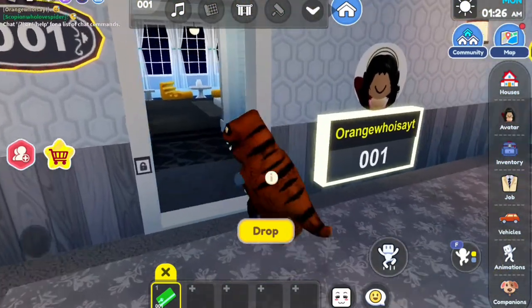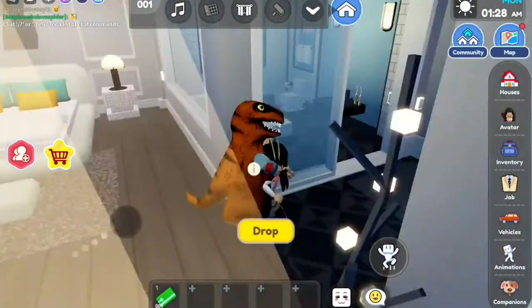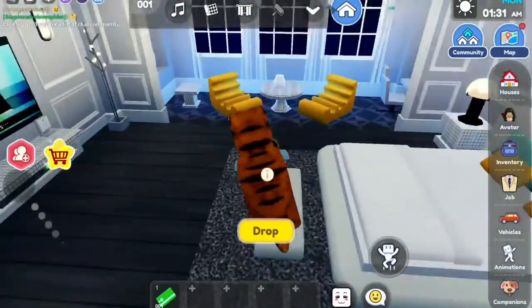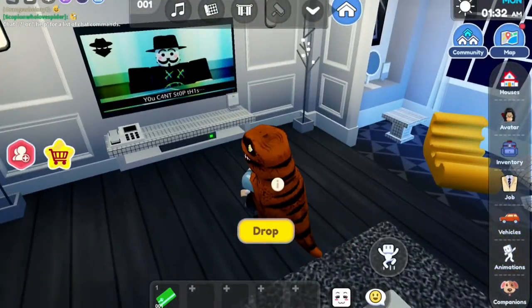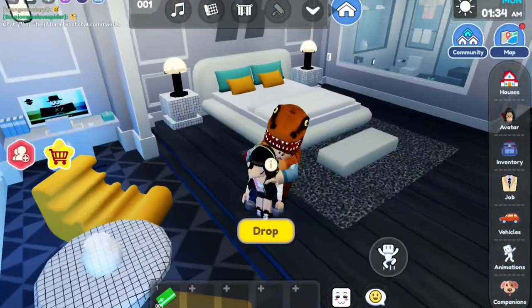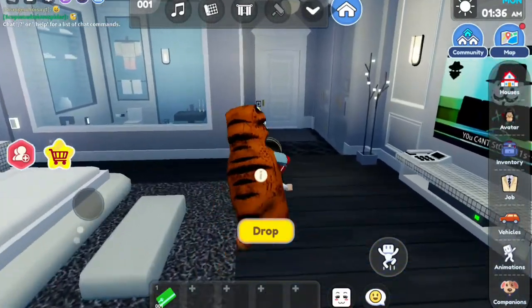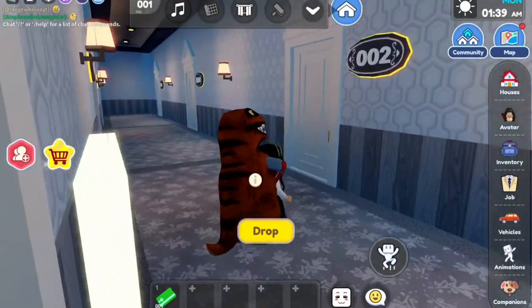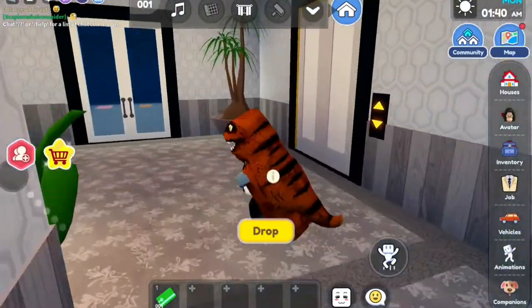Okay guys, we are back, and this is our house now. Here's the bathroom, the beds — nice comfy beds — some of the TV, and even a relaxing room including a computer and a safe.